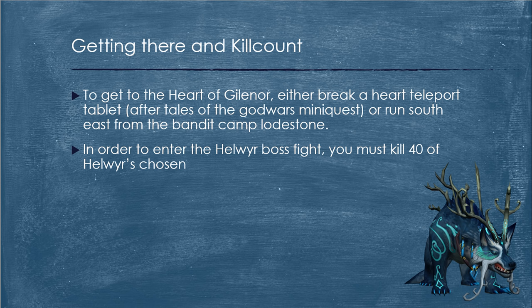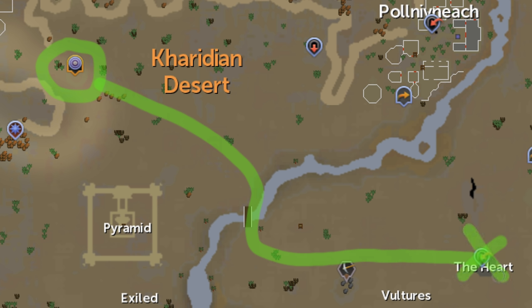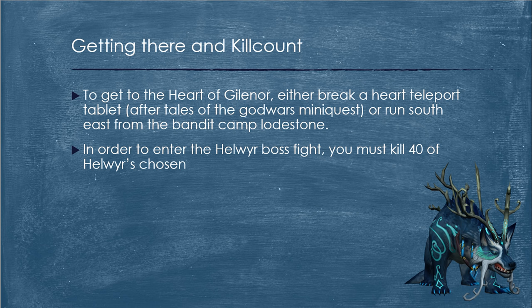Now I'm going to show you how to get there. There are two main ways. If you've done the Tales of the God Wars mini quest, the best way to get to God Wars 2 is just to break a Heart Teleport Tablet. If you cannot do this, you're going to have to run southeast from the Bandit Camp Lodestone. Once you enter the heart, run southeast and you'll find the Saren encampment. You also need 40 kill count in order to fight Helwer. You can kill any of Helwer's chosen to get this kill count up, and importantly you can bank with this kill count — when you come back to the heart you will still have it. So you can get your kill count, bank, restock on supplies, and then go back and fight the boss.